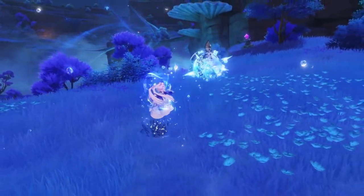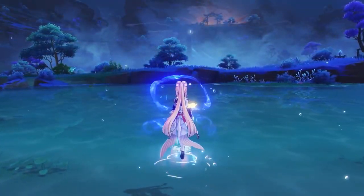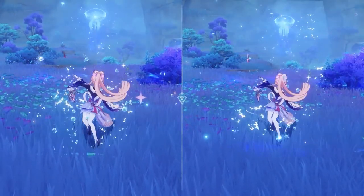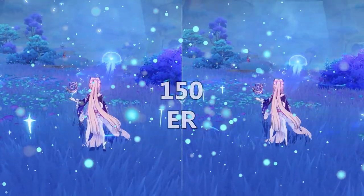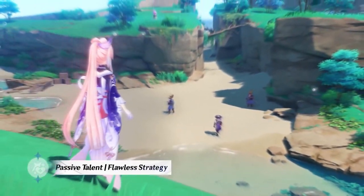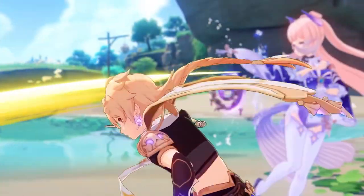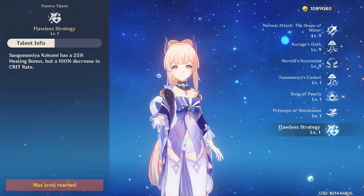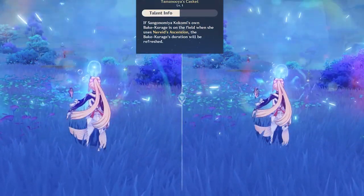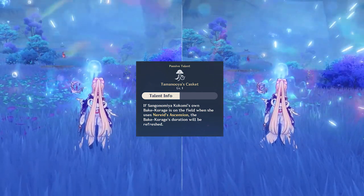She will also receive resistance to interruption and she will be able to walk on water. In order to have 100% uptime on her burst, you need around 150 energy recharge on her. Moving on to her passive talents, she has a negative 100% crit rate and 25% healing bonus from the Floral Strategy passive talent. You can crit with her, but you'll need to have a lot of crit rate on her artifacts. If her elemental skill is active on the field when she uses her elemental burst, her E duration will refresh.